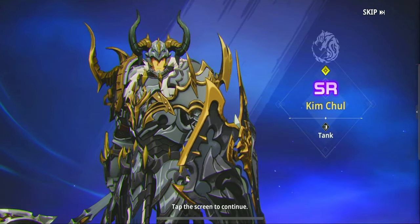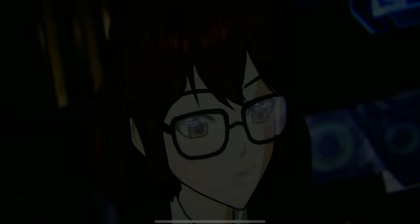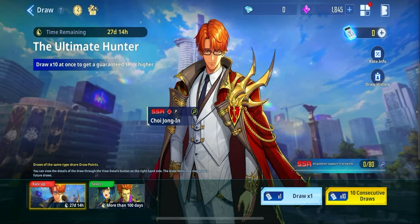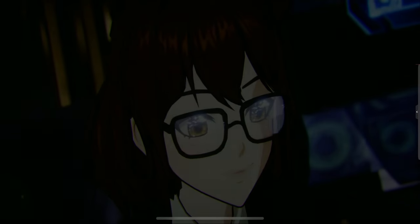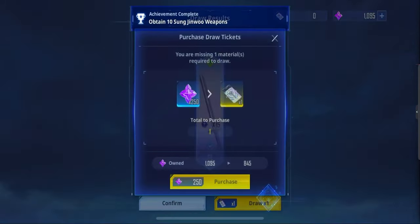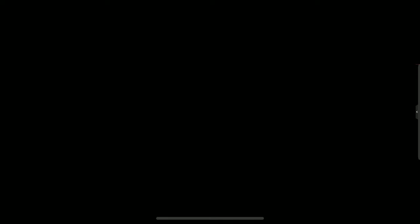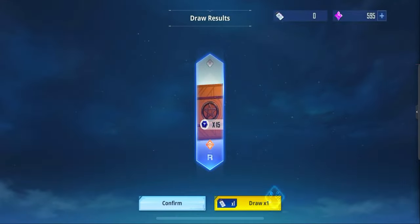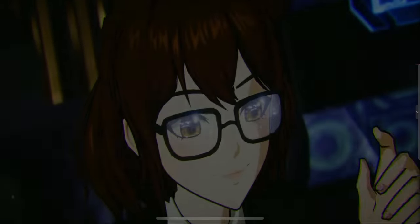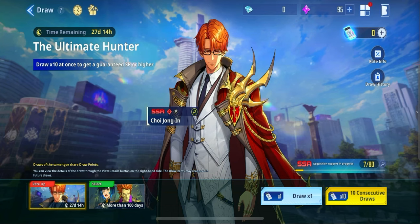For an SSR character, Kim Chul is pretty damn cool, and we also got a weapon. Then we went ahead and spent the rest of our tickets — we're probably not going to get another SSR because the rates are so low, which means it'll probably take you quite a lot of tries. After spending all the tickets, you can go to the Choi Jong-In banner or back to the standard banner. If you can get Choi Jong-In, you can also get his weapon for free from an event, and from the 14-day login you can get Woojin Chul and his weapon too — giving you two SSR characters with both of their weapons. We also got Hwang Dong-suk, and that's pretty much it for the summoning portion of the reroll.